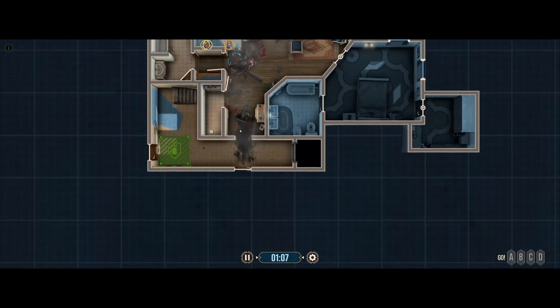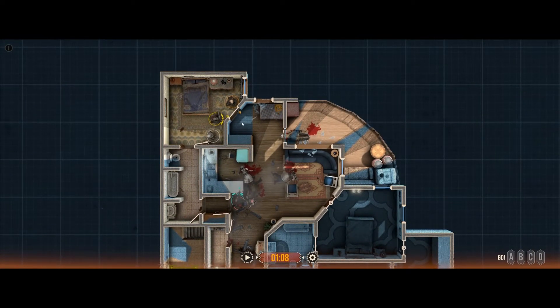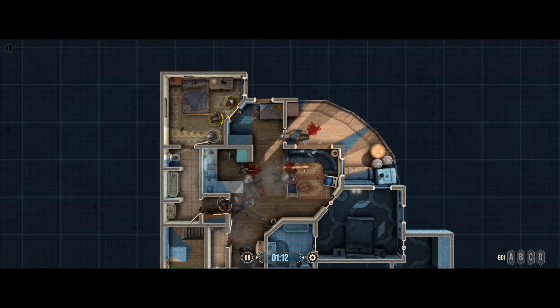One thing we have to consider: if we came out this door and there's an enemy right here, where are we shooting? We're shooting right here into our own guys. So we're going to pull them out and get them behind — pull them into this little hole right here. They can still cover and make sure nobody's coming out, but they'll have a bit of cover.